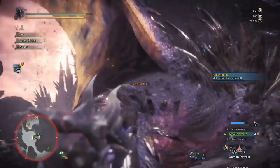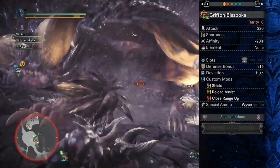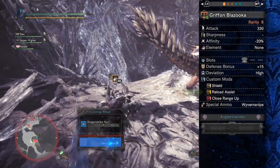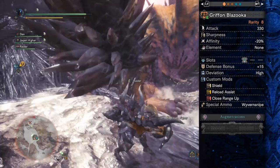So I mentioned the negative 20% affinity. It also has a high deviation, which honestly doesn't really play a role because you're not going to be using Wyvern Heart. High deviation really messes up Wyvern Heart on heavy bowguns, but this will be using Wyvern Snipe, which is just one bullet — not a big problem. For mods I've gone with the shield mod, which is obvious for most heavy bowguns, and Reload Assist, which is really important. What makes the Gryphon Blazooka really stand out is that it's got Wyvern Ammo with really high damage points and a faster reload speed than other heavy bowguns.